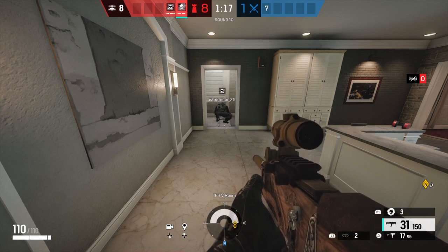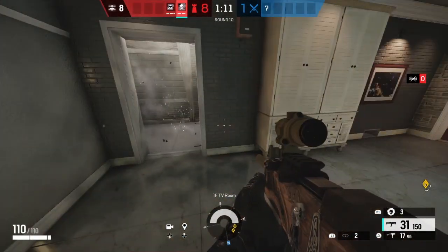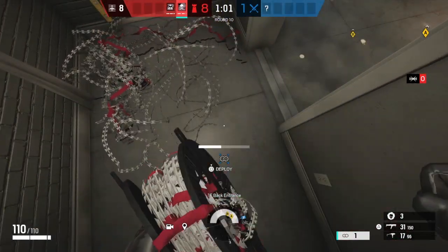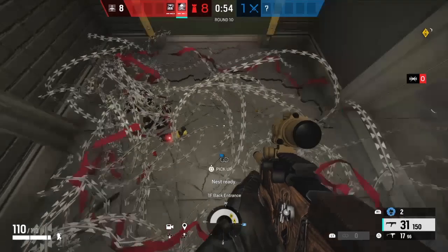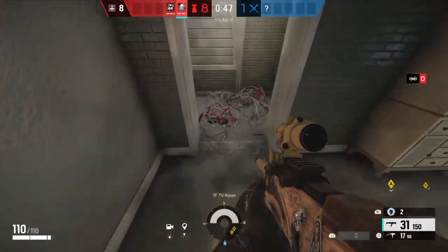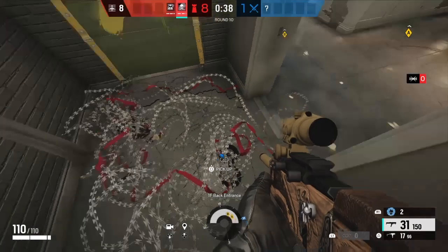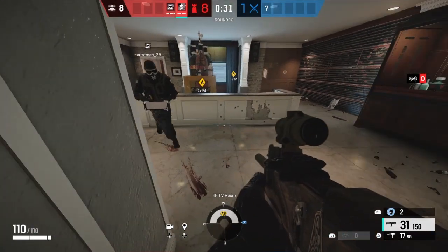The barbed wire is great for people with big EOS who like to heal and hold positions. Place your barbed wire near a door or window you don't want enemies coming through, then place down your gas charge nearby. The barbed wire slows enemies down and is kind of loud — so when you hear it trigger, that means they're in your little area. Gas them right away to slow them down and trap them.